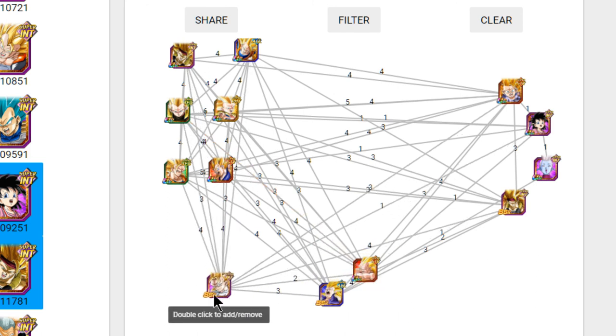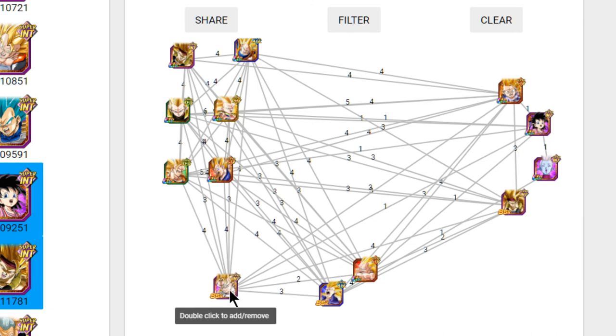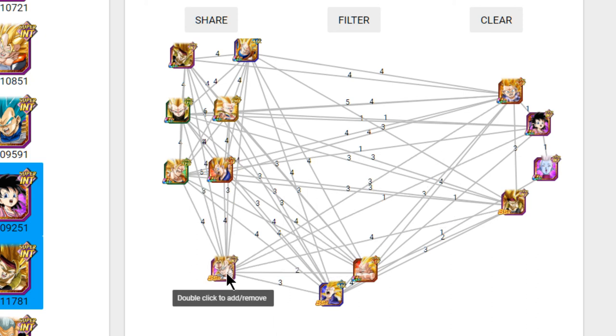This Gohan is also a very notable unit because he's an Intelligence Super Saiyan 3. He does hit pretty hard — I do run him on my Mono Intelligence team. He's only Super Attack 1 with no dupe system, but he's hitting for about 300,000 to 400,000 damage on a Mono Intelligence Gogeta team. So if you get him to Super Attack 10 and throw some dupe system in, he's going to do a lot more damage.